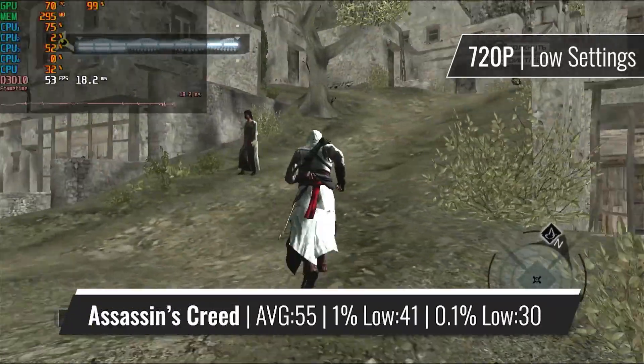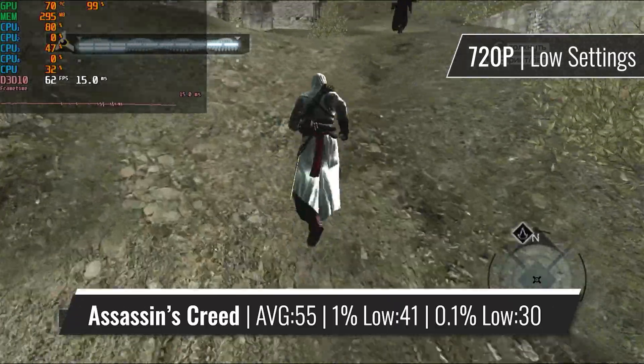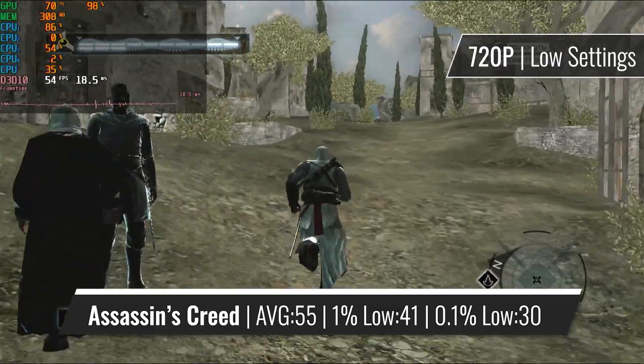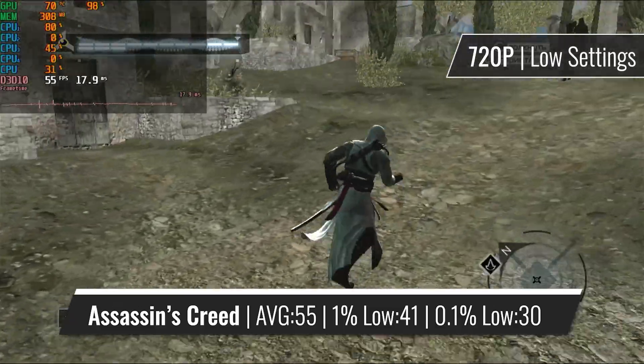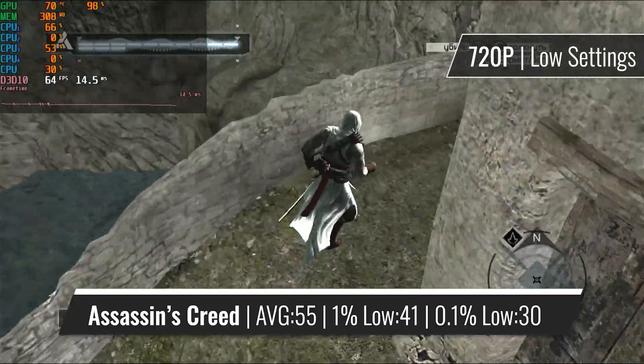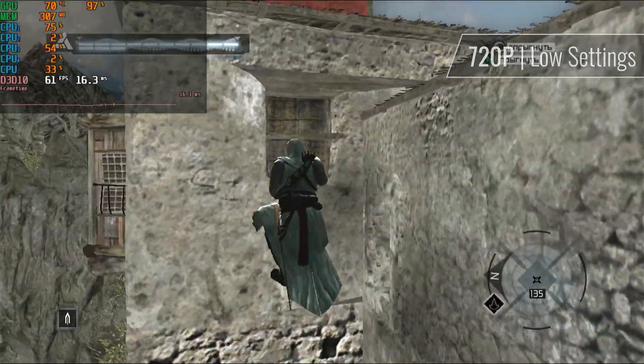The original Assassin's Creed certainly wasn't an easy game to run back in 2007, and the 6450 obviously agrees. Higher settings than this may be possible, but as the frame rate tends to drop when there is a lot going on on the screen, 720p with every setting turned all the way down is the best way to go here, just to make sure it runs stable enough.